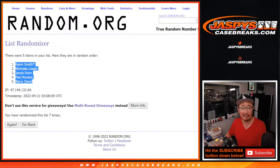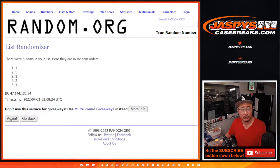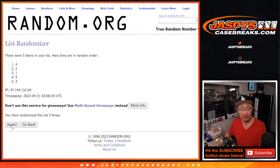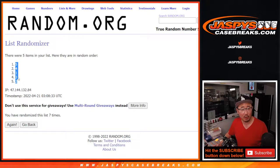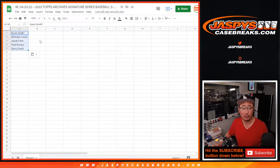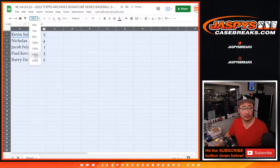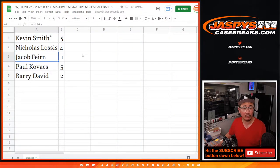And now let's assign you a box number — five and a two, seven times. For the numbers: one, two, three, four, five, six, and the seventh and final time. Results: Kevin with five, Nick with four, Jacob with one, Paul with three, and Barry with two.